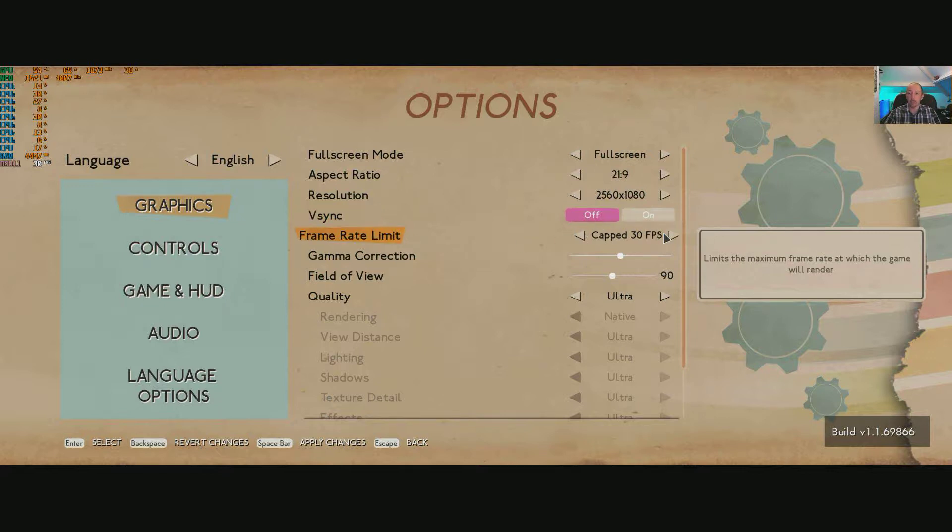And your frame rate cap — you've got 30, 50, 60, 72. My monitor supports 75, so 72 is a bit of a weird number. Maybe somebody can shed some light on that. I suppose it's for 144Hz refresh monitors. Then there's 120 and unlimited. We'll leave it on unlimited so we can monitor it.